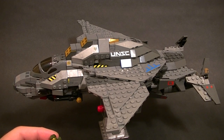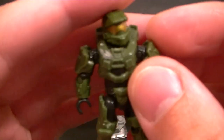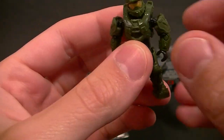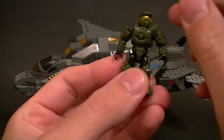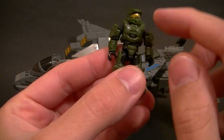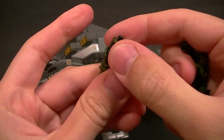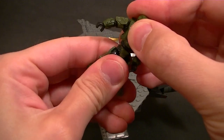This is the Master Chief figure that comes with the set. He's got battle damage, and he features the new bonus articulation interchangeable armor body. You can pop him apart and change out the shoulder pads, the chest, the helmet, the thigh armor, and even the cod piece. You can swap out just about every bit of armor there is, which is a pretty cool feature especially on such a small figure.